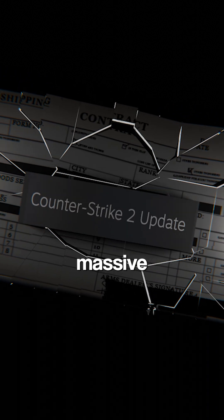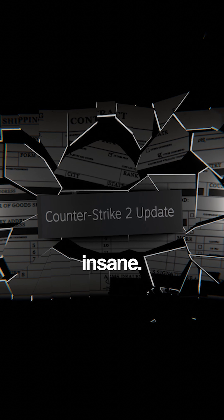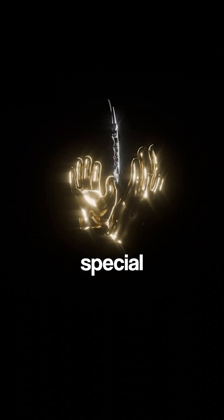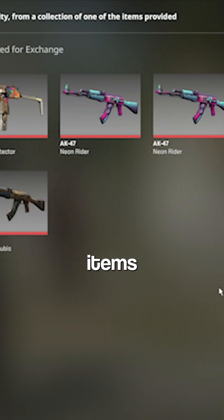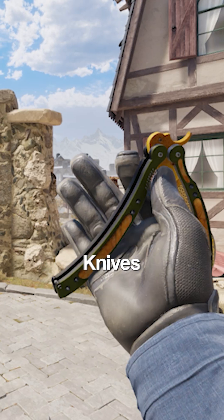CS2 just dropped a massive update to trade-up contracts and it is insane. You can now trade five covert skins for a rare special item. Five StatTrak covert items can be exchanged for a StatTrak knife, and five regular covert items can get you either a regular knife or a pair of gloves.